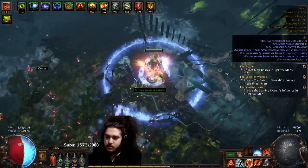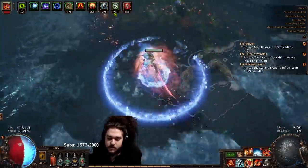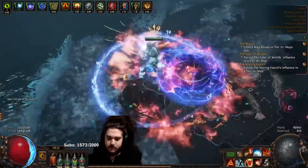Bonus damage is lightning with monster damage — that makes sense. Those guys hit pretty hard, at least the golem does. This chilled ground sucks as well. This is like a terrible showcase, but that's all right. You can fix chill later.